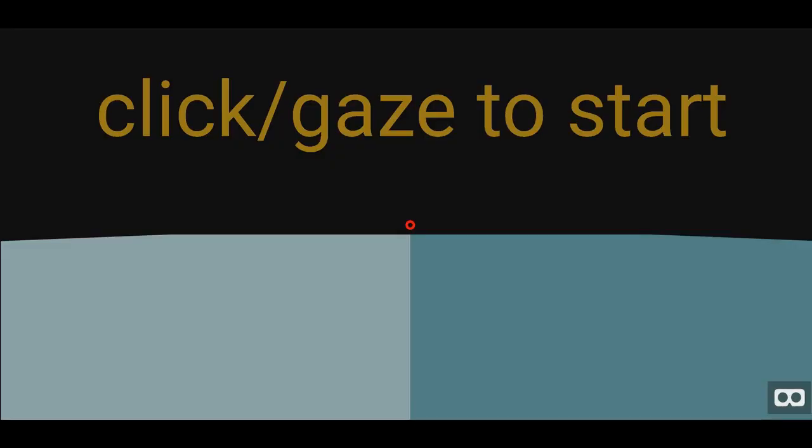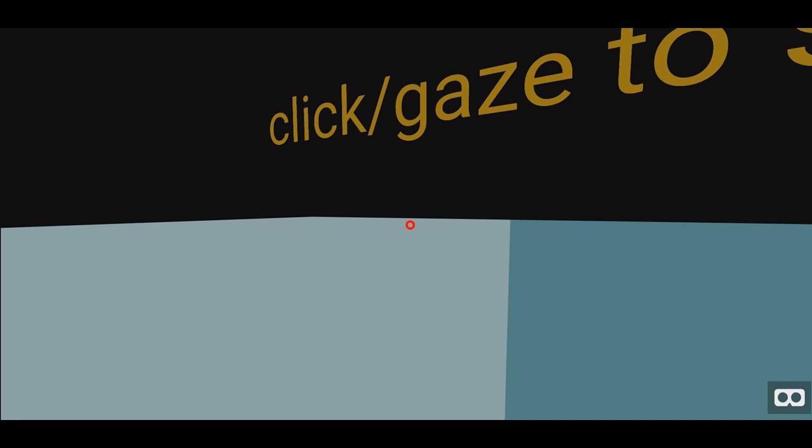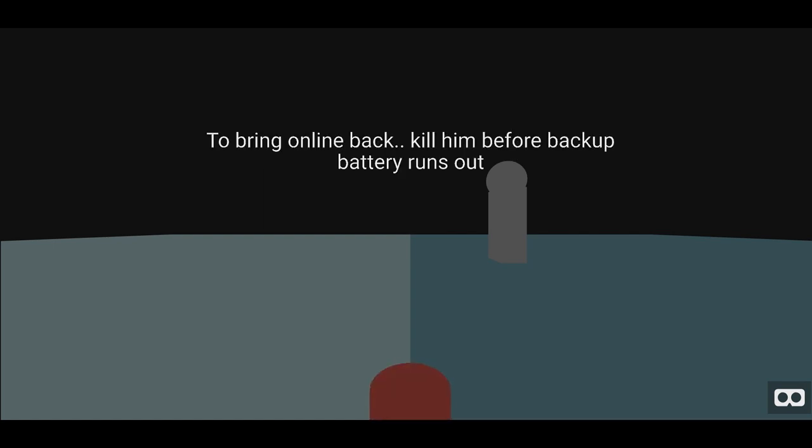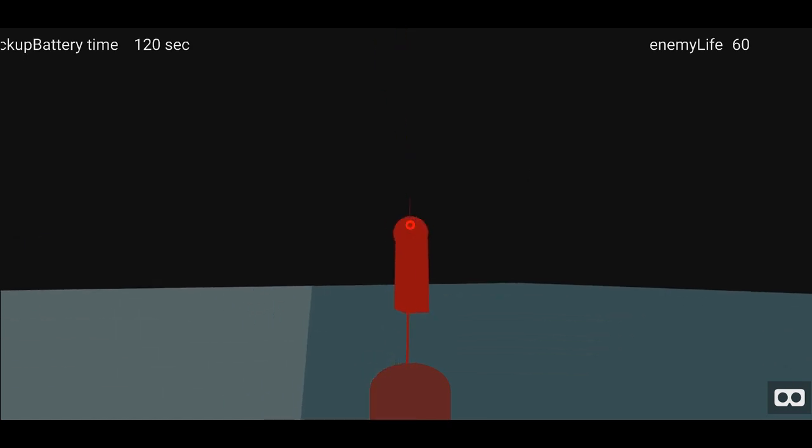Some of these games use these VR things, and I don't have the ability to record and play them currently. Click gaze to start. There's a person. Offline mode. Starting backup power. Aim the cursor at the enemy head — to bring it online, kill him before the bat. It went away really fast.